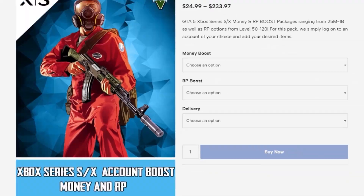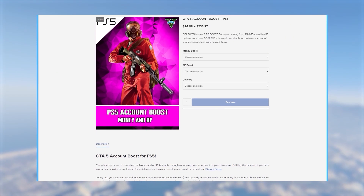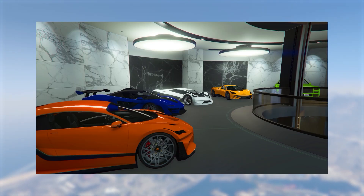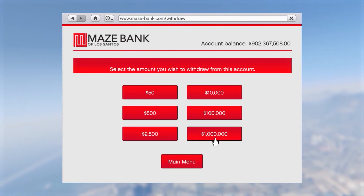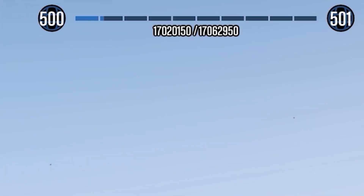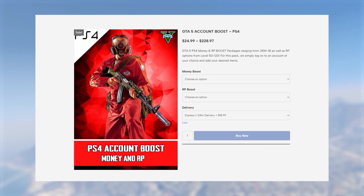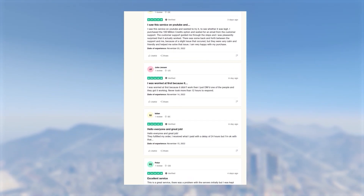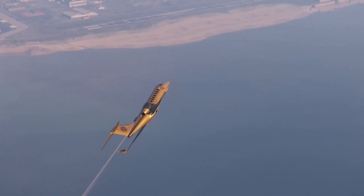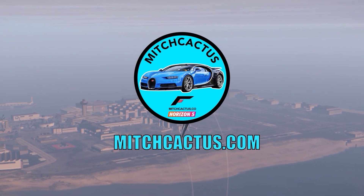Before we get into making the outfit, if you'd like modded accounts that come with modded outfits, head over to mitchcactus.com. These modded accounts come with cash ranging from 50 million all the way to 1 billion, and almost all accounts are 100% cash — no need for extra cars and deluxos. They also offer account boosts so you can get an existing account boosted with tons of money and RP. They have over 4,500 reviews on their official Trustpilot page. I'll leave a link in the description. Use my code TJRH for 5% off for a limited time.